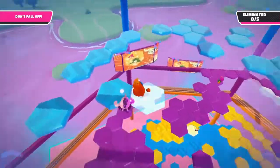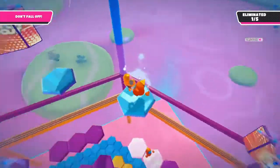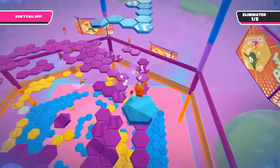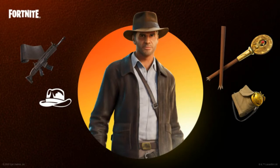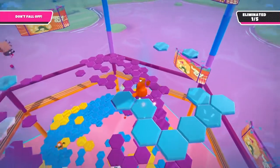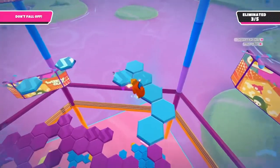They also added a new item — I forgot what it was called but it started with an S — and they also released the Indiana Jones skin, which you can unlock by completing challenges. You do need the Chapter 3 Season 3 Battle Pass to actually unlock all the challenges.